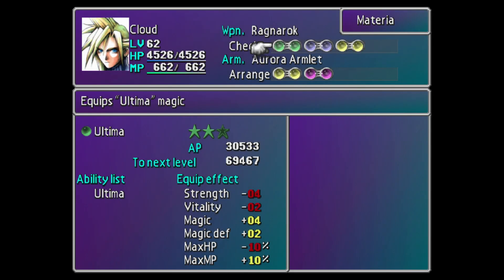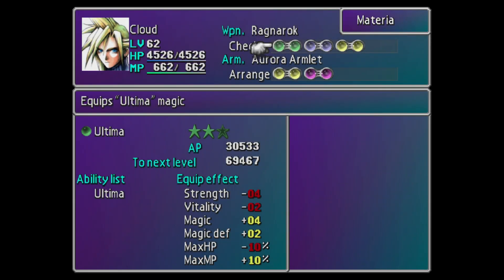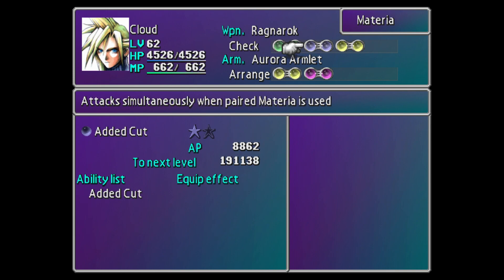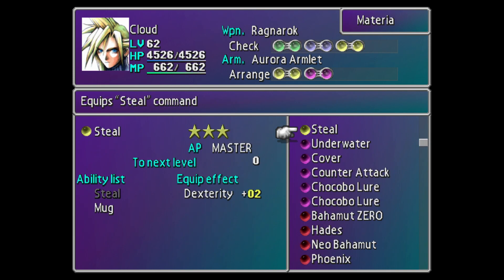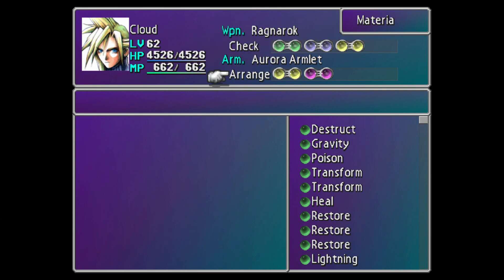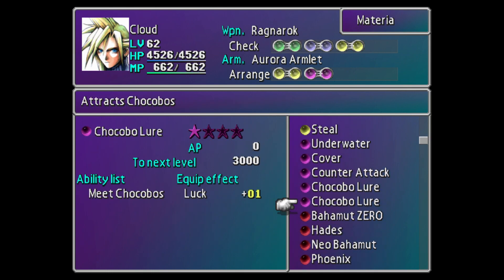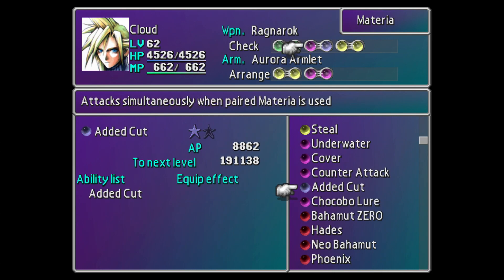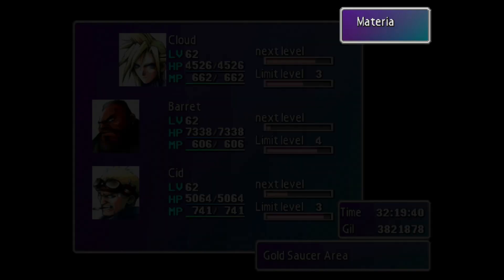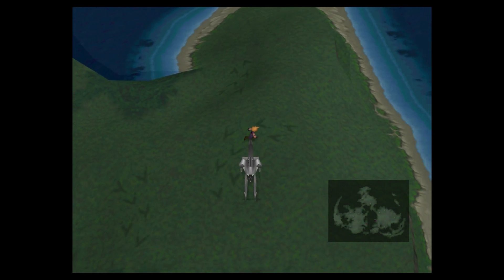Do I have Chocobo Lure on? Let me check. I can just put it here. Let me arrange the materia. Does it matter if it's mastered? It might be a better chance of finding one if we have the mastered version.